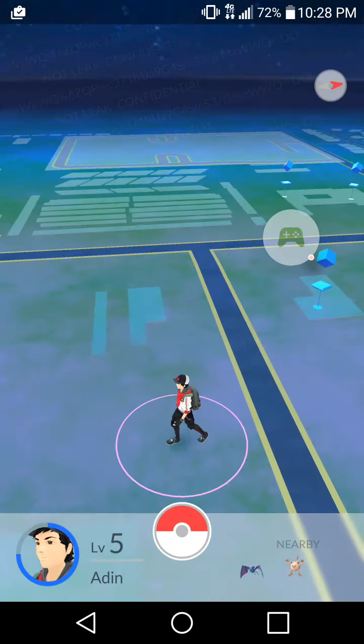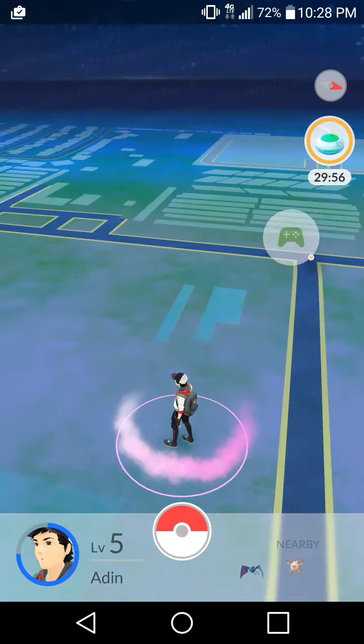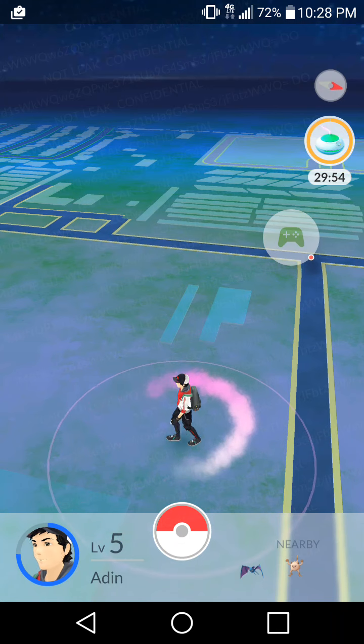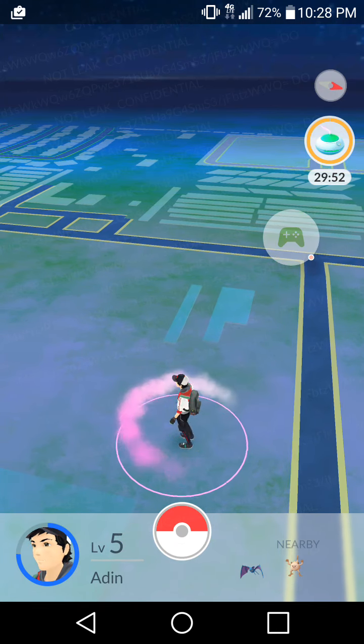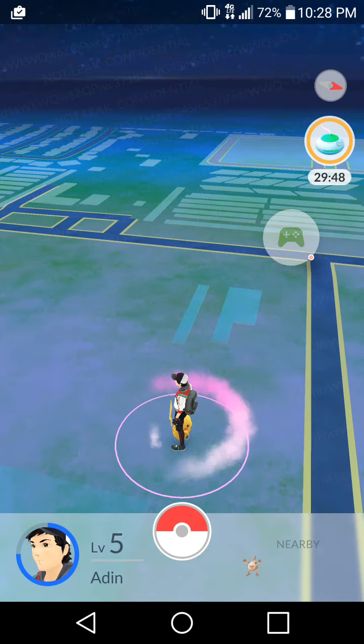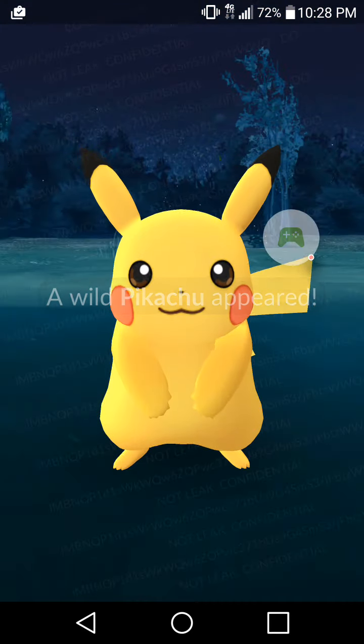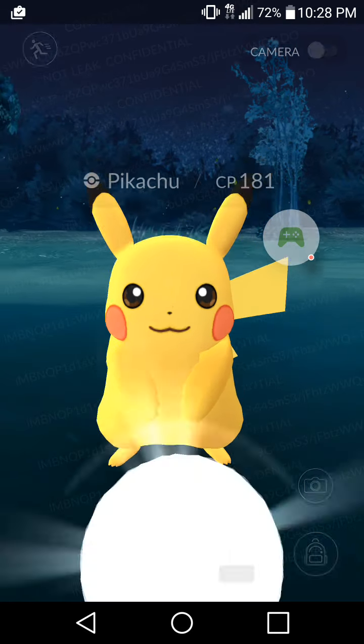I'm going to use incense to draw out more Pokemon, so hopefully there'll be more to come. If you use incense, sometimes Pokemon pop up that aren't even on the radar. Yes - Pikachu! He wasn't even on the radar.